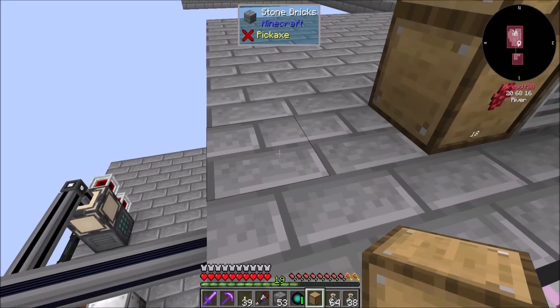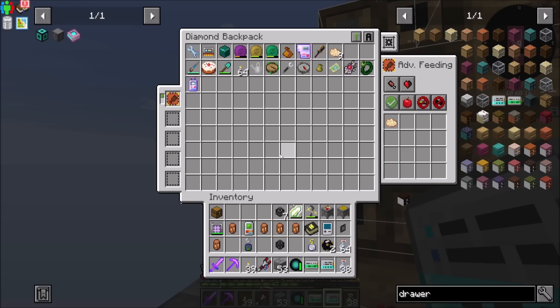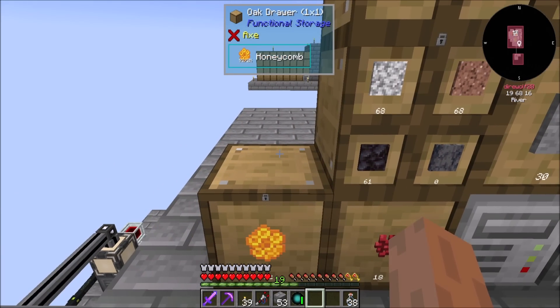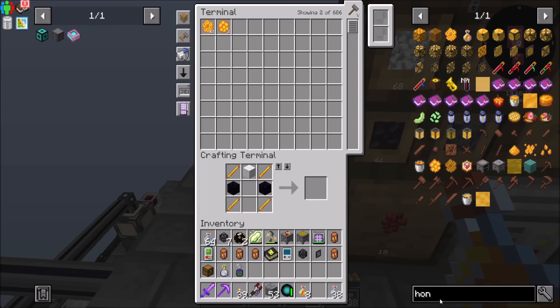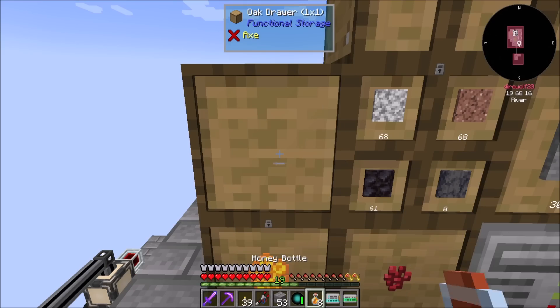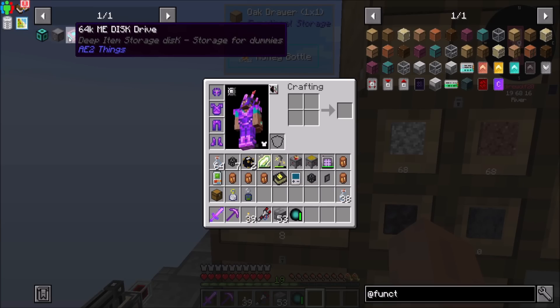Do we have an open drawer slot here? Not really-ish. But what we could do is set these two up locked and connected. Honeycombs can go in there. Should we put the honey bottles in? I don't feel like they're gonna accumulate that much, but they might. While we're at it, I want to mention something I noticed in the comments of the YouTube videos — somebody mentioned that there's a disk that works like refined storage disks in this pack from AE2 Things. I want to try that out.